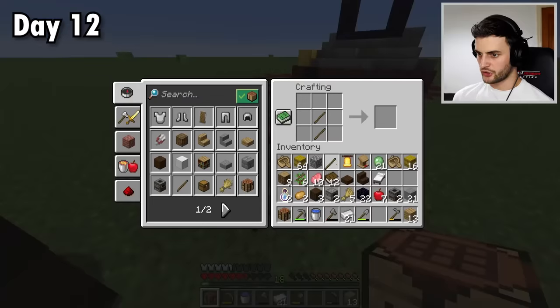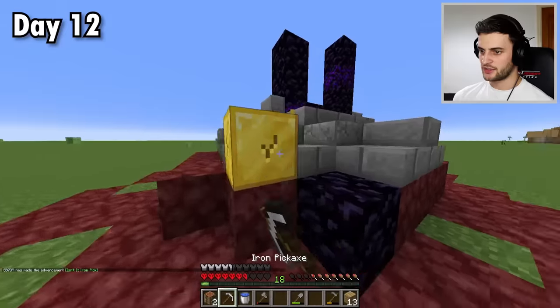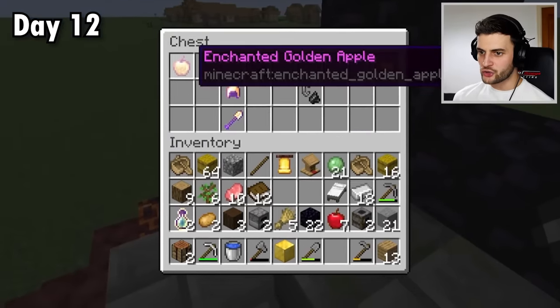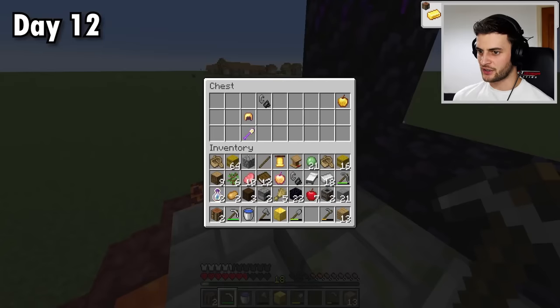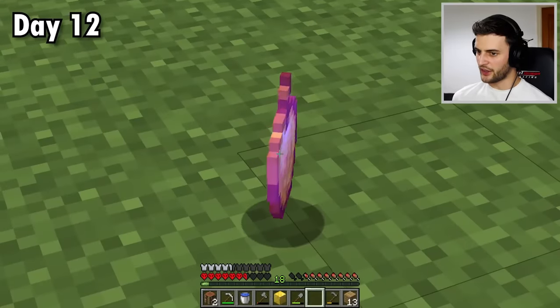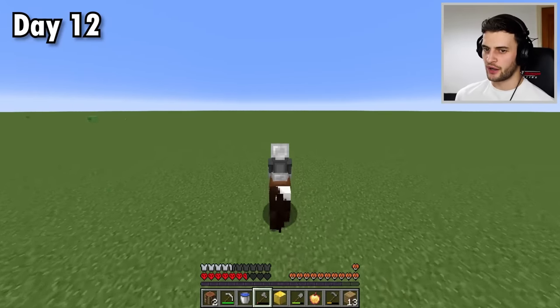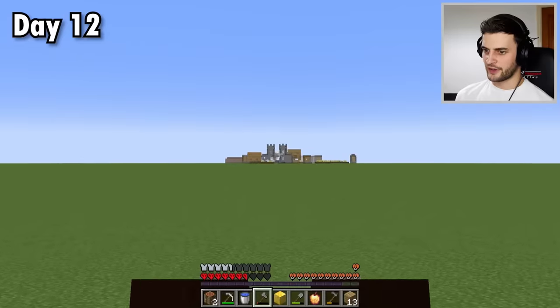There's a ruined portal next to it. I'm going to take this opportunity to upgrade my pickaxe to get a block of gold. Oh my goodness, we got a notch apple! Plus flint and steel. The gold helmet's good, but the notch apple - well, that one is insane. I think I'm ready to head home. I think it's somewhere in this direction but not 100% sure. There it is - home sweet home.